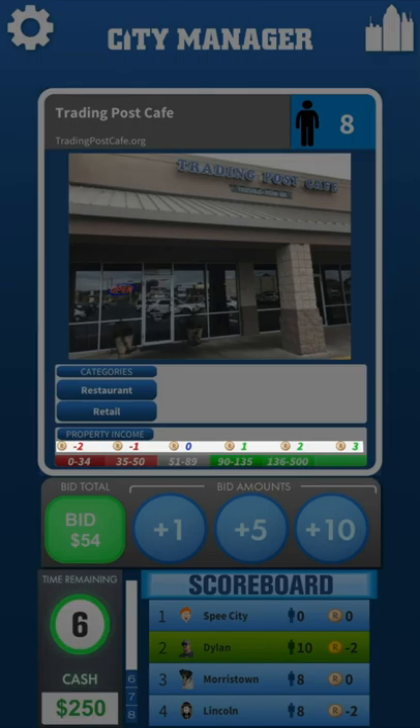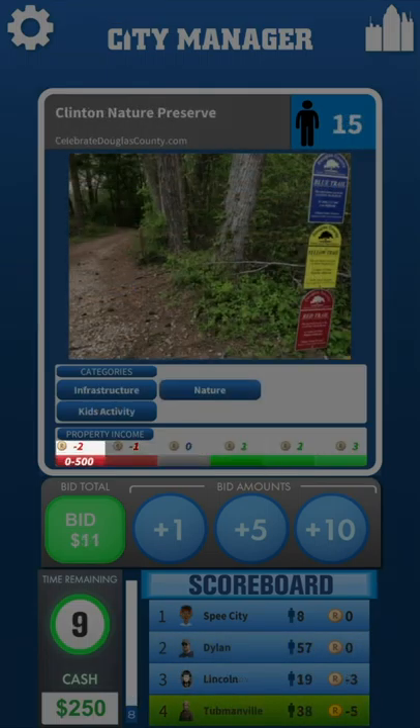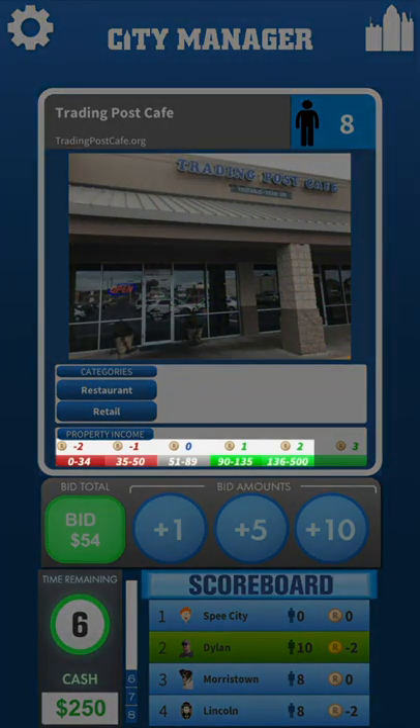To help explain the R concept, let's look at the Clinton Nature Preserve. It only has one range, which is negative two R. The zero to five hundred means that if the population of your city is between zero and five hundred, this card is losing two R per turn — or two to twelve cash per turn — since it's like rolling two dice. Since the game ends once someone reaches 200 population, essentially Clinton Nature Preserve loses two R the entire game, which makes sense for a park. However, look at Trading Post Cafe — it has five ranges: two are red, one is gray, and two are green.